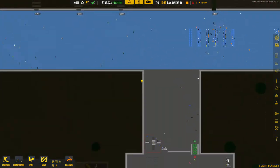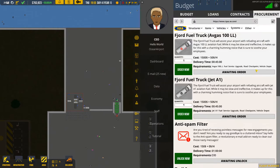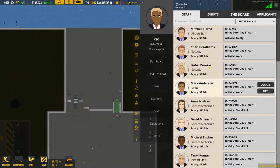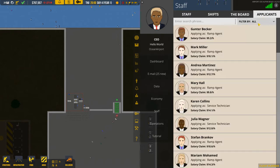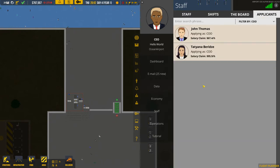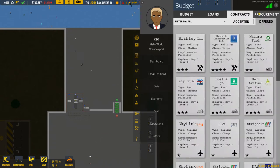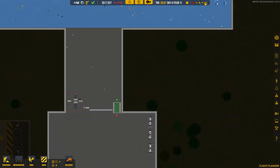Now let's dig into luggage. In order to procure it, we actually need a COO, as you can see there. So we go to Staff, then to the Board, and we can hire a Chief Operating Officer by looking for applicants and hiring someone. Now they're on the board so we can actually procure baggage handling. It takes 20 hours, so I'll fast forward until the time comes.